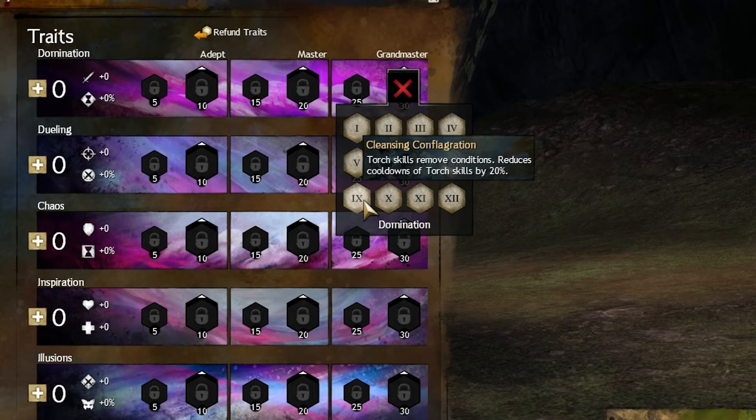Cleansing Conflagration — this skill is good if you use your torch, but the torch really isn't that great a weapon to use to begin with. If they ever buff the torch, this trait will definitely see more use.